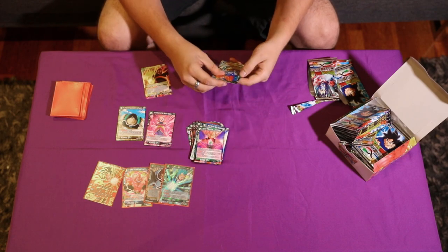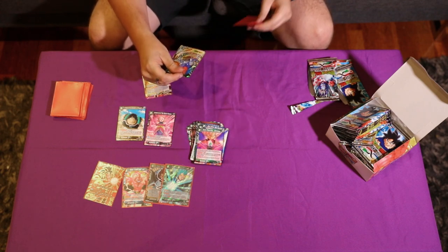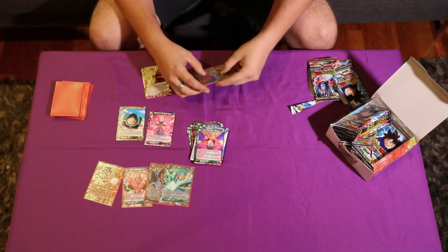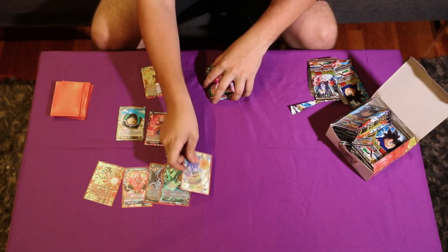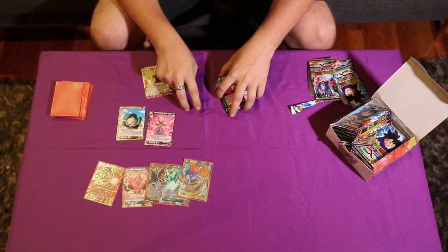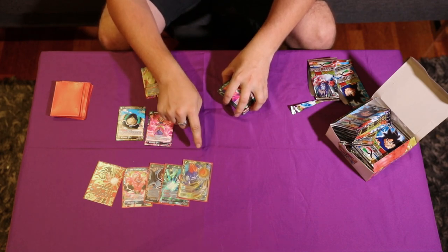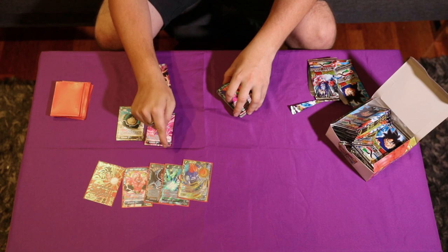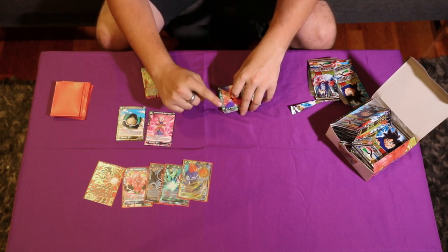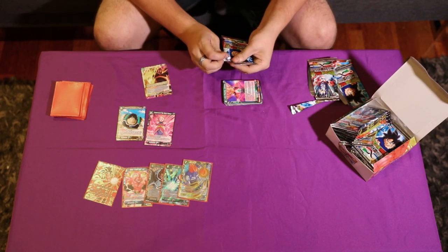It looks like we pulled our first SPR — Unending Destruction Android 13. You can bring this out for four with the other card if you have Android 14 and 15 in the drop. Put them under it. This card states: when your opponent drops a card other than the ability of this card, if it's a battle card, they have to drop another card. So it kind of gets rid of all their Negates and Beans from hand. Pretty strong.